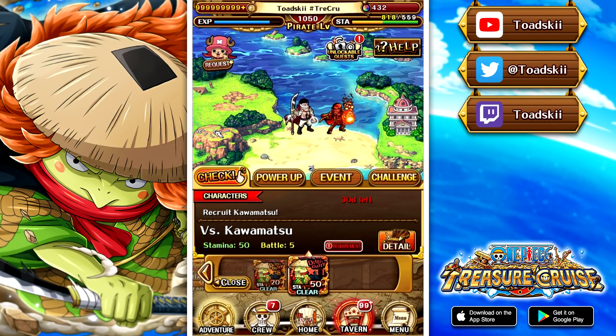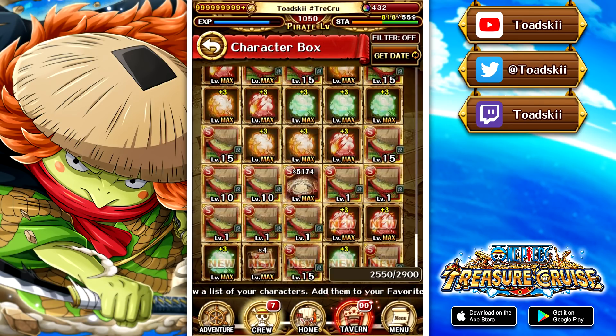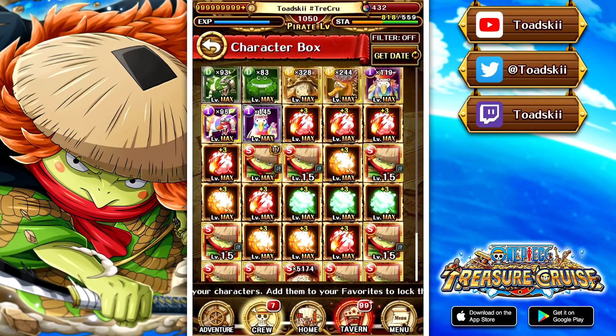In this video we're going through Arena Kawamatsu, giving you guys the breakdown of what you should be expecting in this fight for the 50 stamina difficulty, 11 star difficulty. But before we get into that, let's talk about what this character actually does - what does this brand new free-to-play unit actually do that we're all going to be farming for?